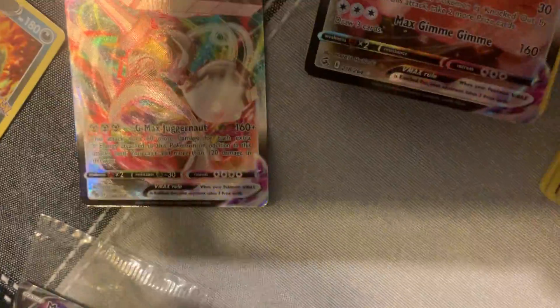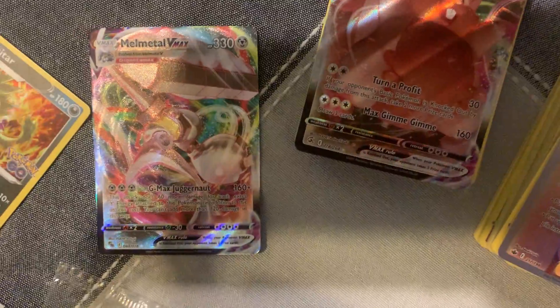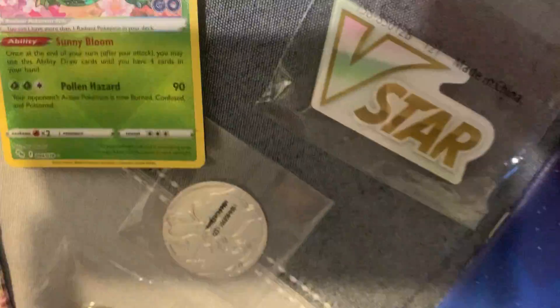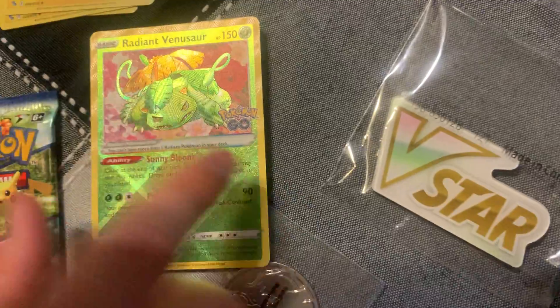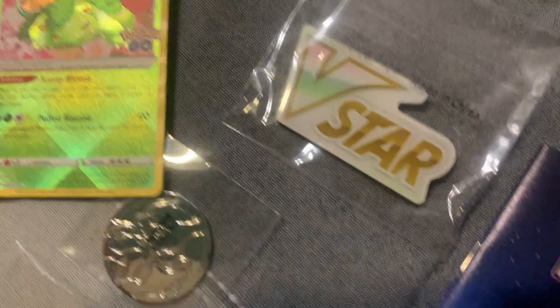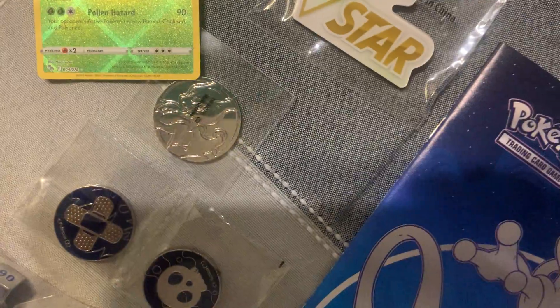We have the Mel Metal V-Max. Is there a subset? I've never even heard of this card. This is a full art special edition — Radiant Venusaur! It's like gold, look it's textured and everything. That is cool — that's a shiny Venusaur, that's why it says Radiant. Sunny Bloom and Pollen Hazard — that's the coolest card I think we've seen. I didn't even know these existed!